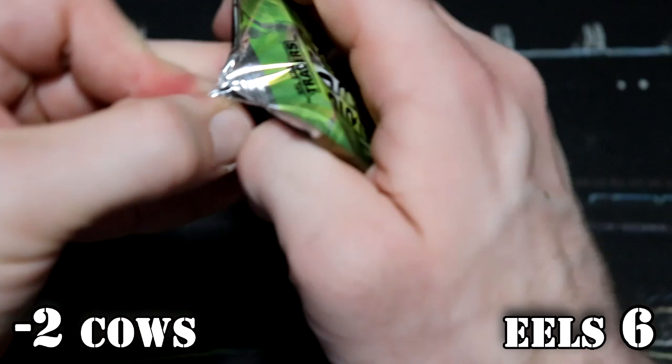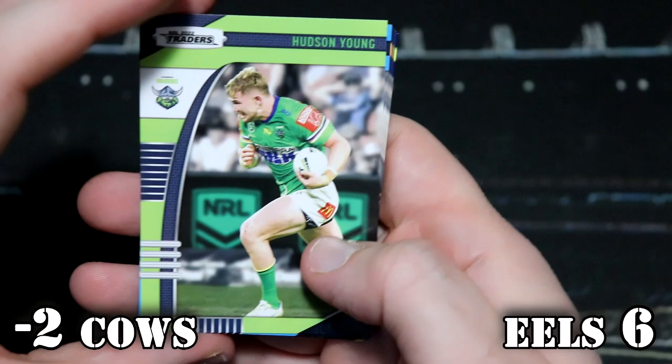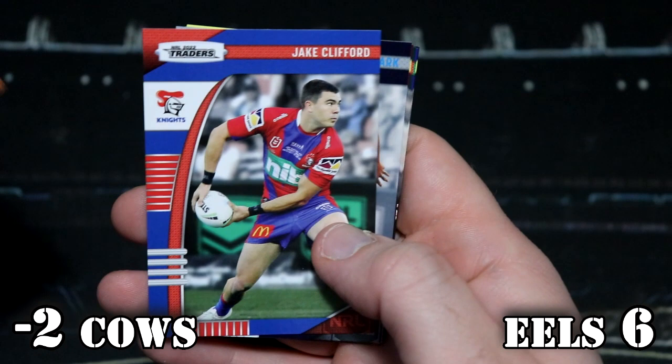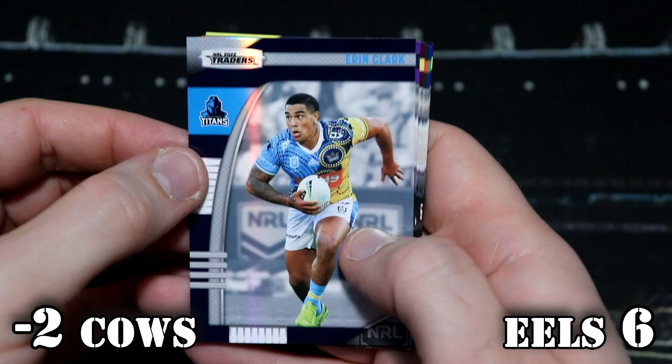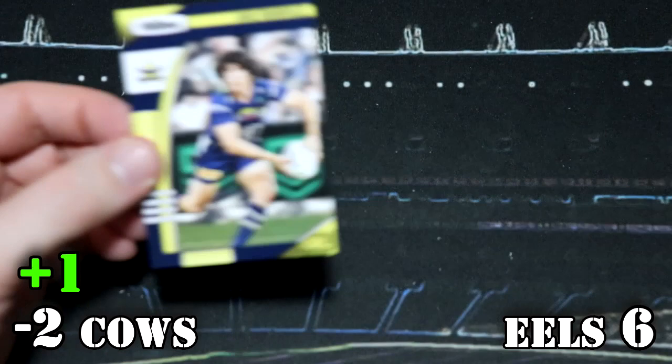Cowboys — Jake Granville base card — bringing in one point. It's just a Pearl special pack; we've got Aaron Clark for the Titans, which isn't worth any points. But the Jake Granville Cowboys base is one point, so they are now on minus one.